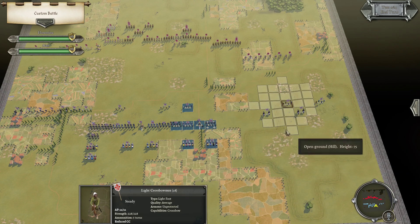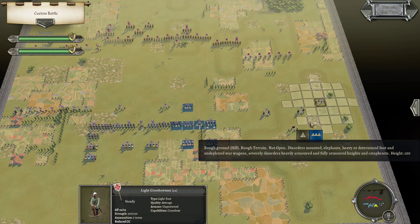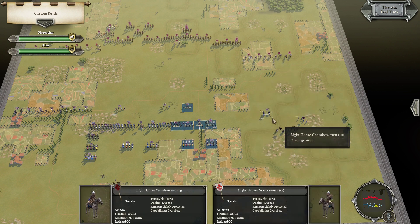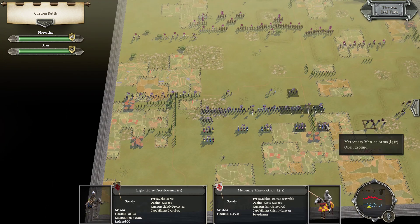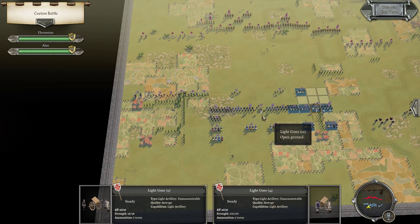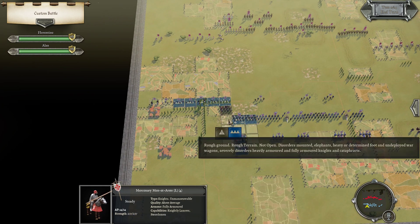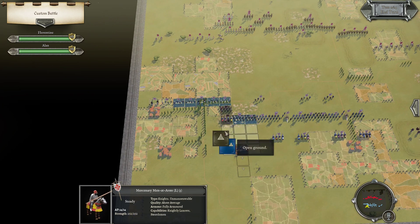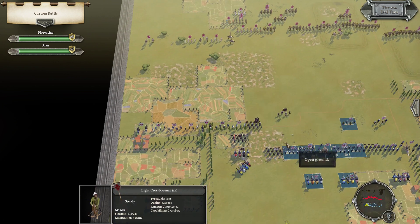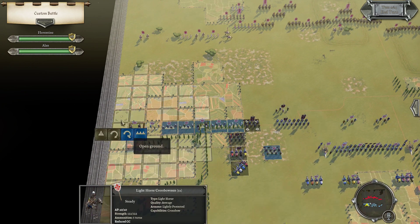I think it's better if I fall back to this rough ground area and set up something like this. I can stay around here for now. Heading up to something like here, and I think I'll try to advance this way where I have a secure flank.